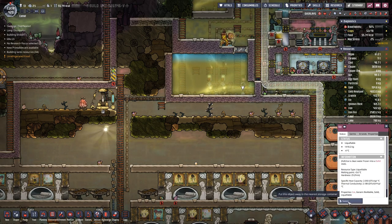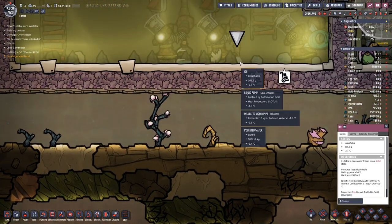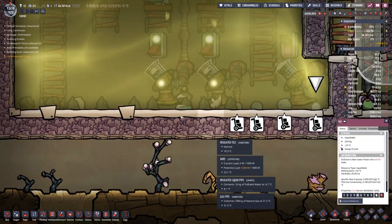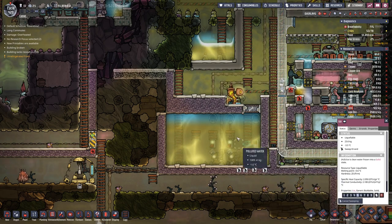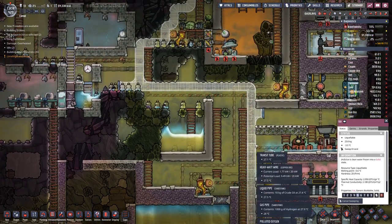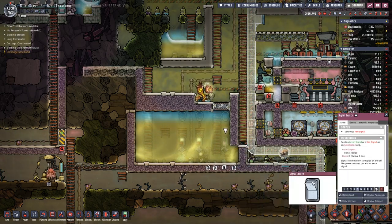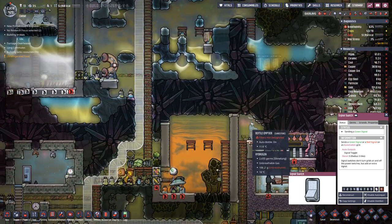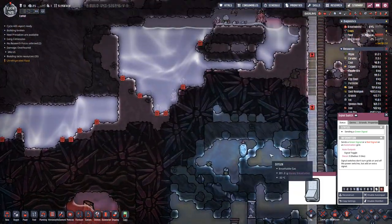In here we have a bit of ice. If we manage to get that out, it would be cool. Because if this puddle of water gets too warm, the ice will melt and we will have more water in here. So maybe let's cool it down a bit more just to prevent the ice from melting in there.